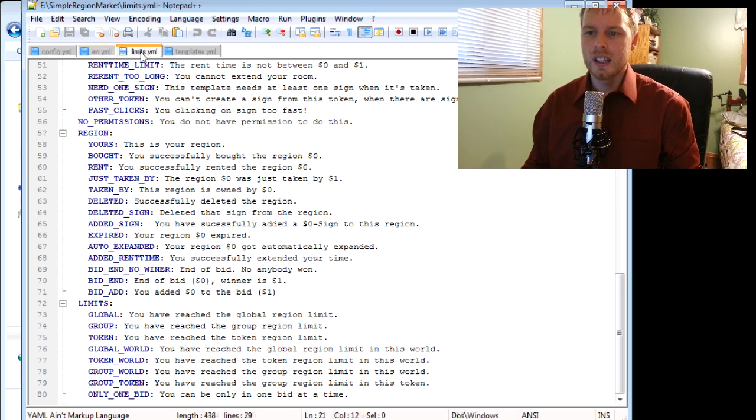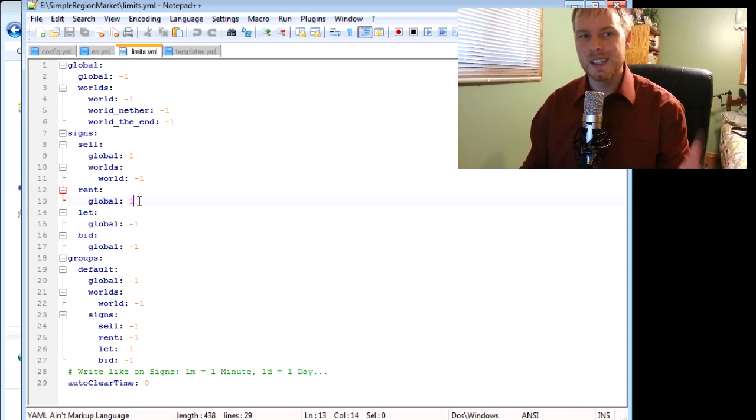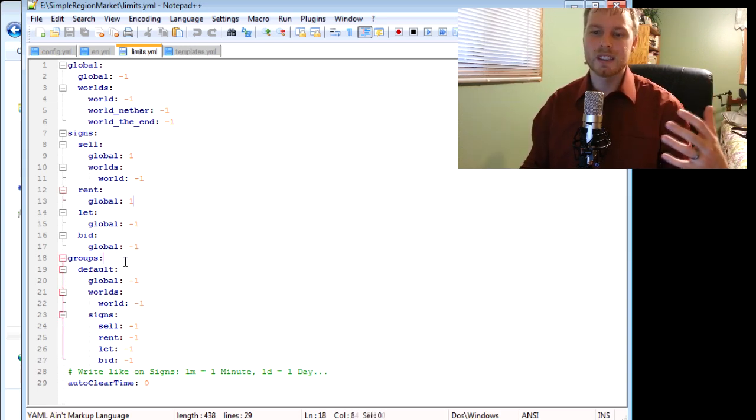The limits file is the only thing I actually configured in this plugin. I wanted to limit how many properties somebody could own and how many they could rent at any time. You can restrict this all the way down to individual worlds, or based on groups, but I just did a simple global flat limit.